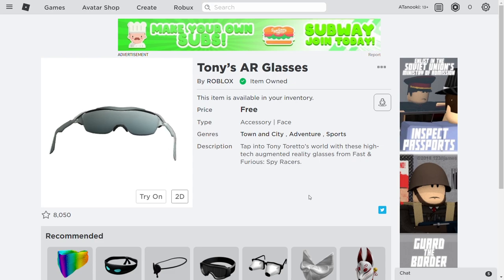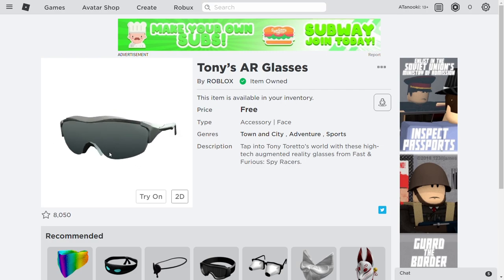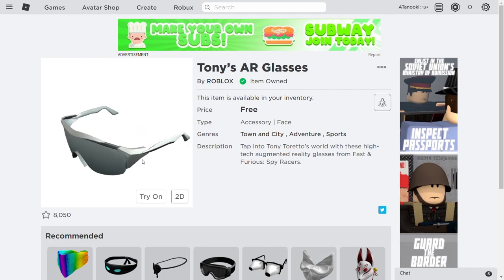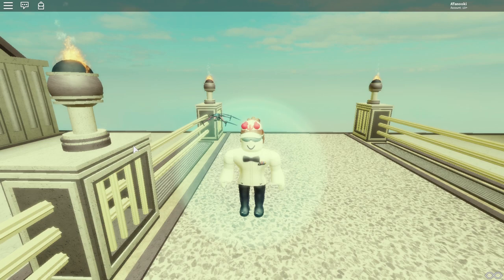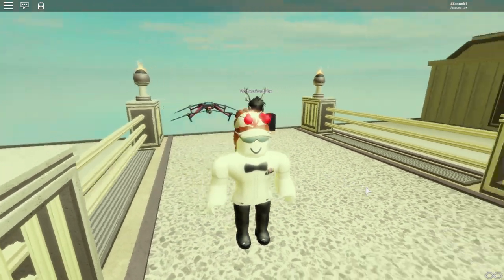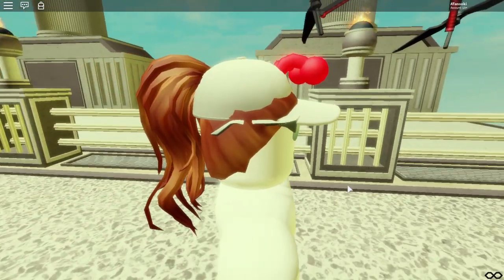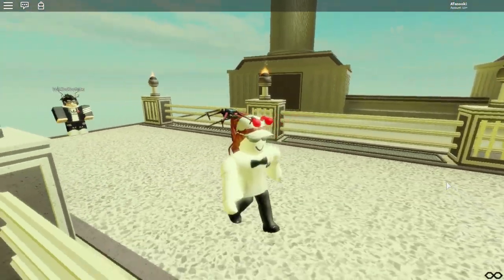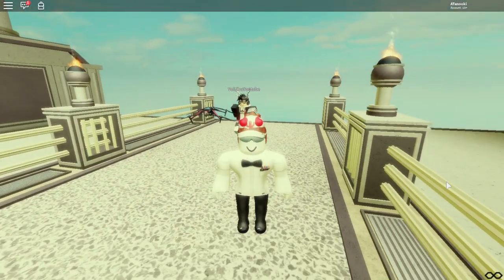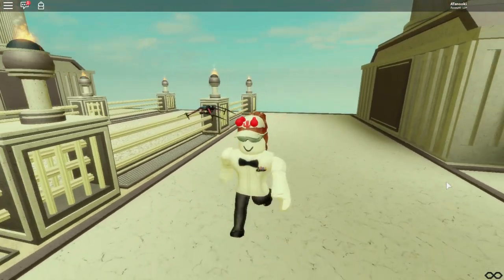Next we are reviewing Tony's AR glasses. The description reads: 'Tap into Tony Toretto's world with these high tech augmented reality glasses from Fast and Furious Spy Racers.' They went with a sports glasses design. Zooming in for a closer look, they were designed to emulate sportswear — almost like sports glasses with a very geometric shape and design. I believe they look really good and a lot of military and police groups will use them. For a free hat, this is probably one of the best we've gotten in the entire decade. My final score for Tony's AR glasses is a 9 out of 10.